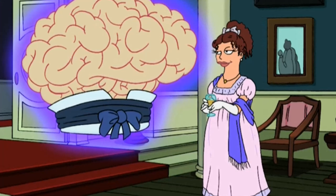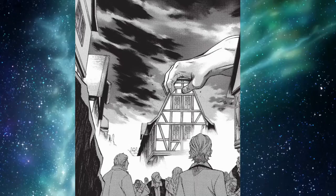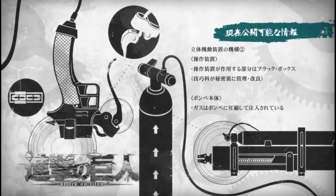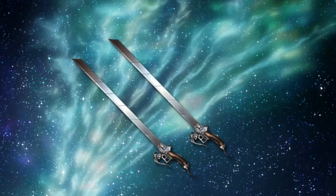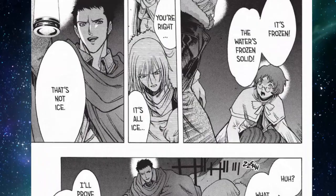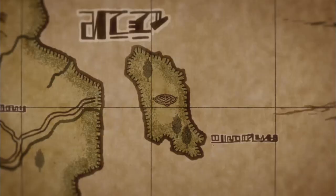This video is going to be packed with information, including the first titan to ever get inside the walls, the cult that let him in, and who managed to kill him. We will also discuss its secret components and the secret material it shares with the anti-titan swords, whose true name is the Snap Blade — and one very crucial component that is actually one of the reasons everyone is interested in Paradis Island.